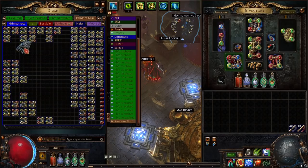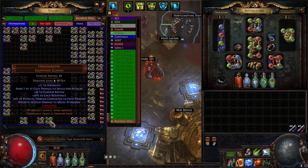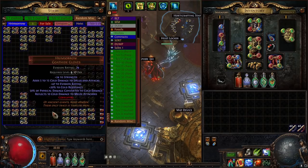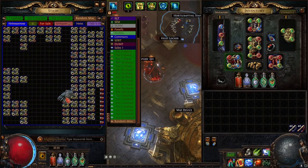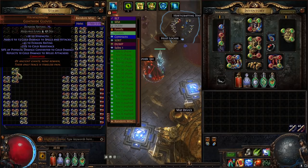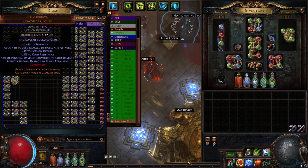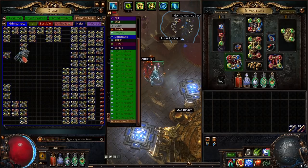AOE gems — okay. Nothing. Nothing. White gem. Max life — I don't think it's worth anything. Socketed trap or mine — going to be nothing. Nothing. Temp chains. Plus one socketed gems. Vulnerability.